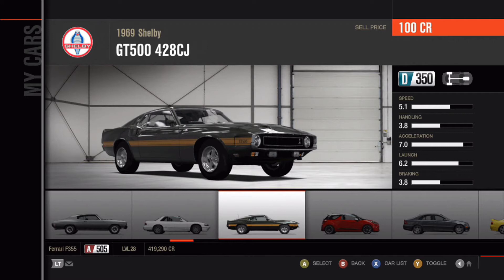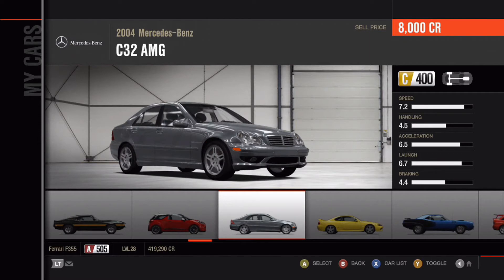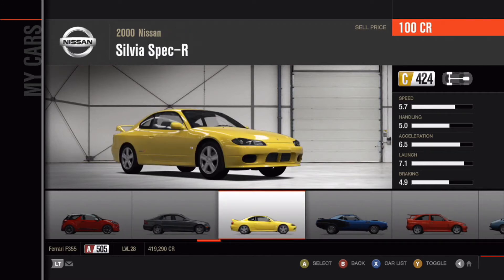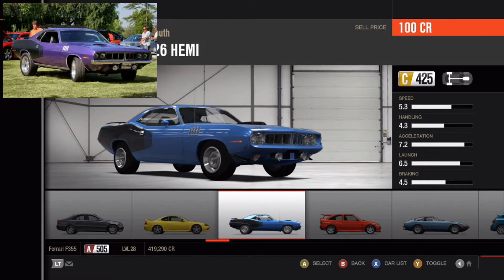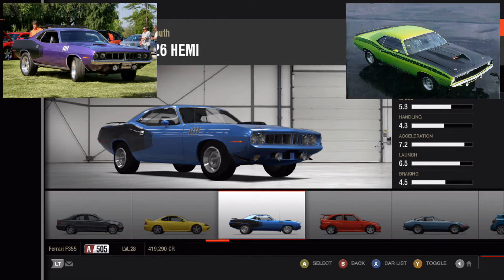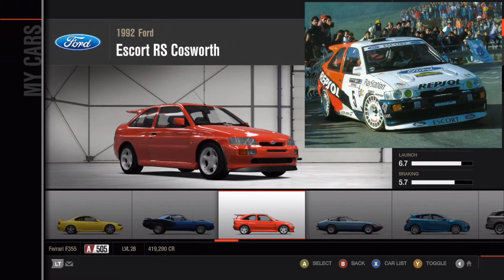A classic Shelby — a 1969 Shelby GT500 428 CJ, very nice looking car. Then a 2011 Citroen DS3, and a 2004 Mercedes-Benz C32 AMG — an old one. The new C300 looks so much better; I prefer the C300 over this one any day. Then a 2000 Nissan Silvia Spec-R, nothing special. And a Plymouth — not just any Plymouth — the 1971 Plymouth Cuda 426 Hemi. This car is gorgeous, especially with a purple and black or lime green and black paint job. Absolutely outstanding. Also a 1992 Ford Escort RS Cosworth — a very nice rally car, popular among rally enthusiasts.